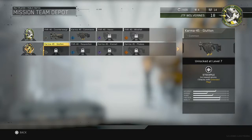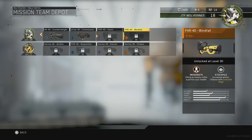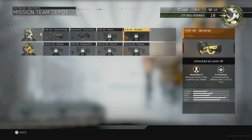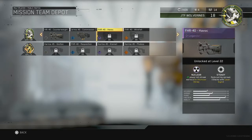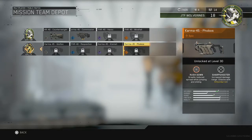That'll be it for the salvage points. Here's what the Mission Team Depot looks like. You have to get to a certain level for your mission team. Next to JTF Wolverines in the top right it says 18, so I'm level 18 for that mission team. For the FHR-40, it says 22 — so you must have to get to level 22 for that mission team. The Wolverines is the one you start off as. There are only two available in the beta.